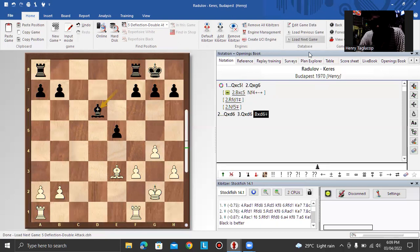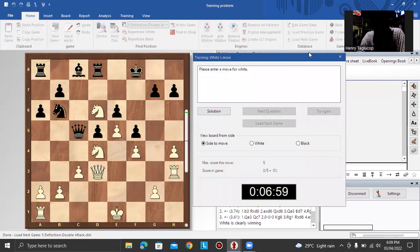Next example. In this position, how to deflect the bishop on c8? The bishop on c8 is defending the pawn on e6 — if you capture the bishop with your knight, then there is queen takes c8. The idea for white is to capture the pawn on b7, which is the idea to deflect the bishop.